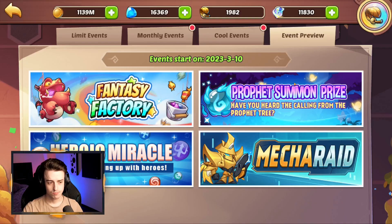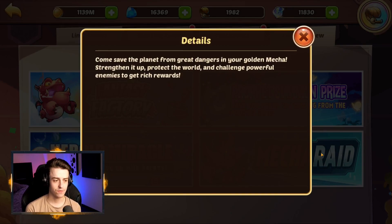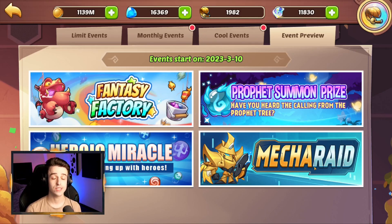Event preview for next week: we have Fantasy Factory, Prophet Orbs, and a Heroic Miracle event. Heroic Miracle is giving Mock Man as a reward, Prophet Orbs are getting you Freya and Queen as a prize, and then there's something new called the Mecha Raid. It says: 'Come save the planet from great dangers in your golden Mecha. Strengthen it up, protect the world, and challenge powerful enemies to get rich rewards.' We don't know if this will become a brand new recurring event or is unique to next week, but it's something we've never seen before. It's likely going to give top rewards such as artifacts and sublimation — it might even give tickets for the brand new Treasure Train, which would be really smart if DH Games implements that. Hit the subscribe button to make sure you catch next week's event review video.